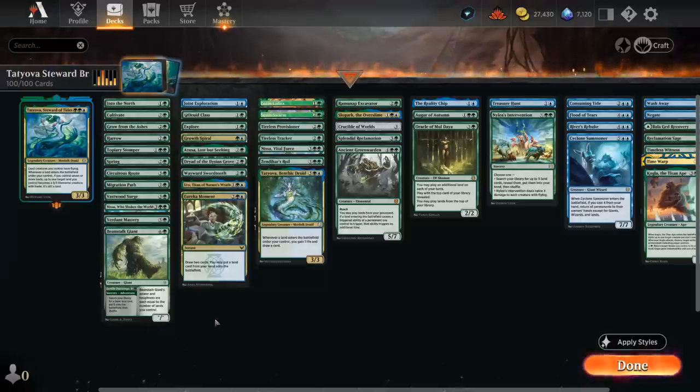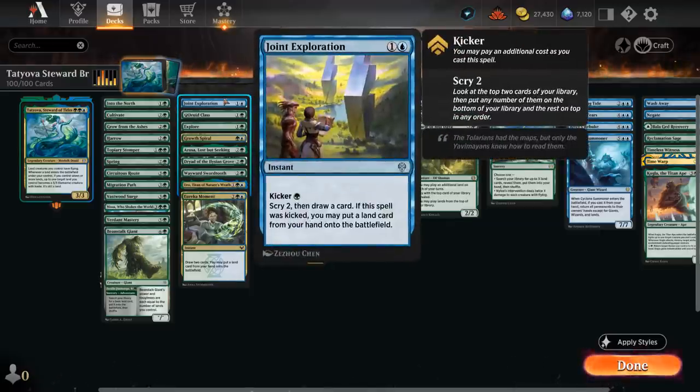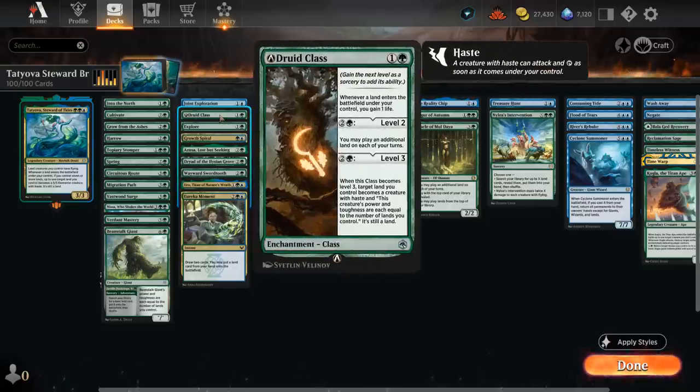For our next category we have ways to play additional lands, which is often the same as ramping early on, but once we start playing lands off the top of our deck, or maybe replaying our fetch lands out of the graveyard, it can be even better. We've got Joint Exploration if we play it kicked, which is similar to Explore and Grow Spiral at two mana. There's Druid Class, which will gain life when a land enters, and if we level it up lets us play an additional land each turn. The more of these effects we have in play the better, as they also stack with each other.